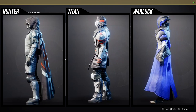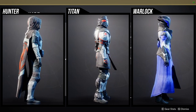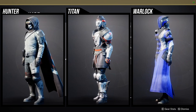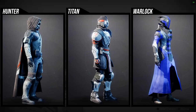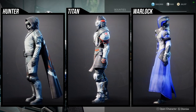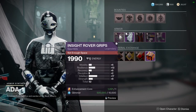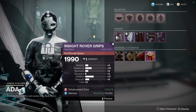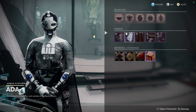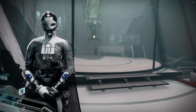For Warlocks, I think the helmet and chest piece are my favorite pieces from the whole set. The arms and boots I think are a little bit on the boring side — same with the bonds. Definitely let me know what you're going to be picking up from 801. I always say: if you have the currency, just pick it all up, because you never know when one piece looks really good in a set you're making. I'd recommend all of it for all classes.